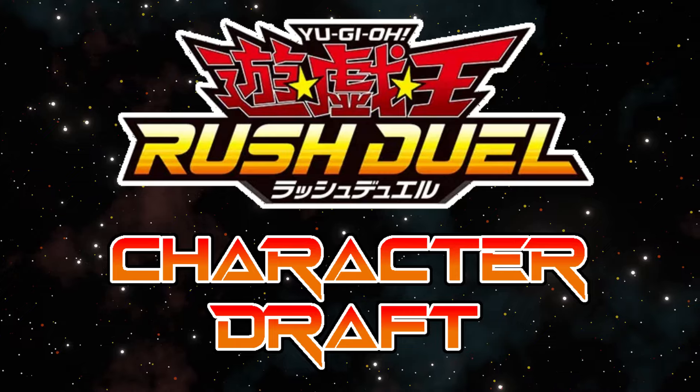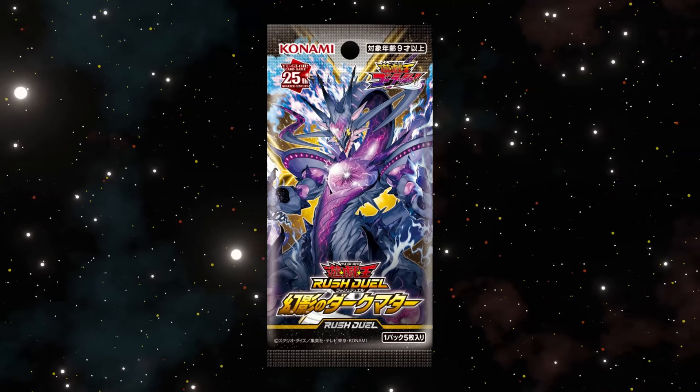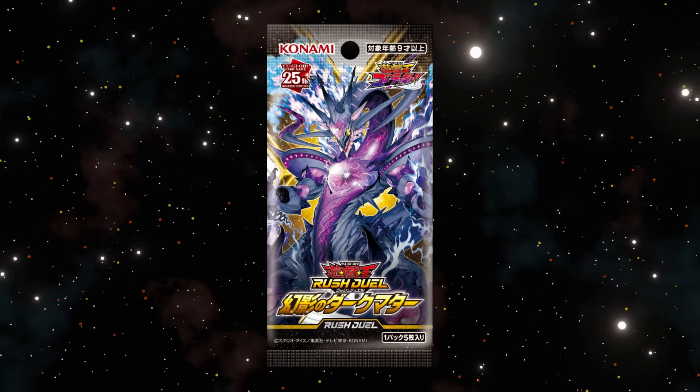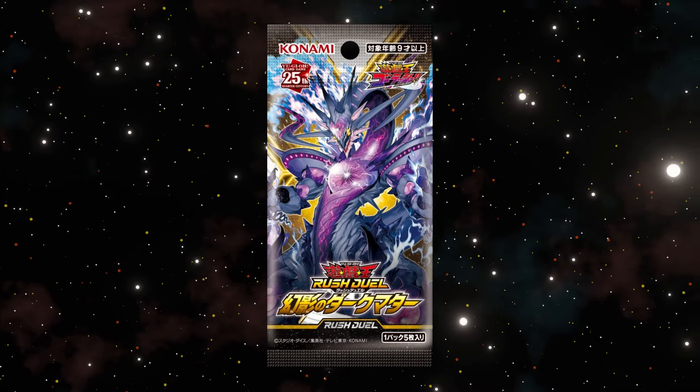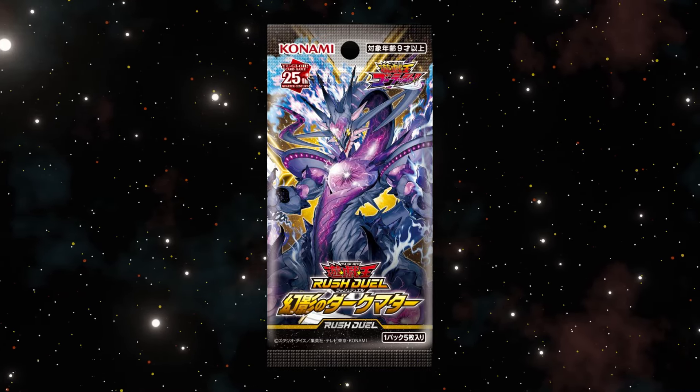Rush Duel Character Draft. Dark Matter of Phantoms was released August 10th, 2024, and introduces a new way to Fusion Summon in Contact Fusion, which lets you return Fusion Material back to the deck from the field and doesn't require a Fusion Spell Card.